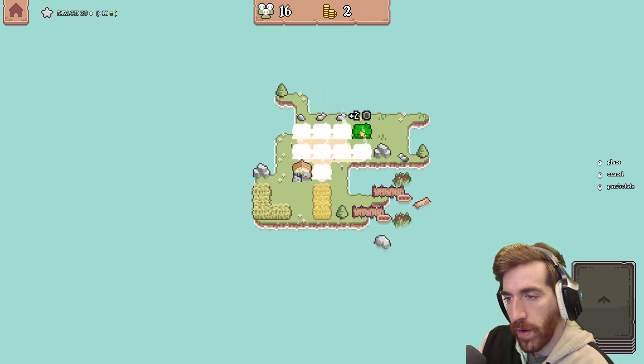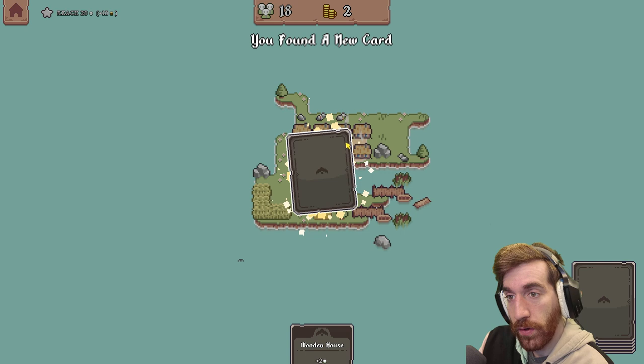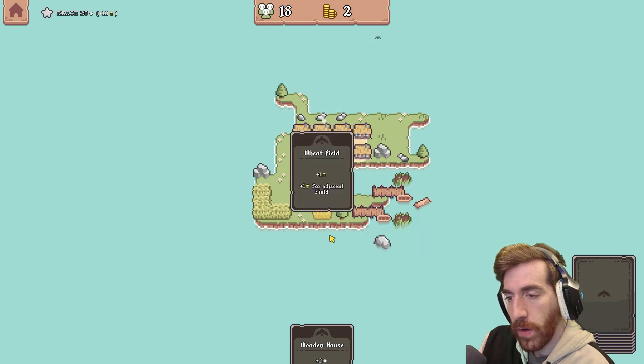I'm trying to figure out exactly how I want to build this — probably right there. Oh — you found a new card: Mill! Mill harvests adjacent completed fields. Interesting.